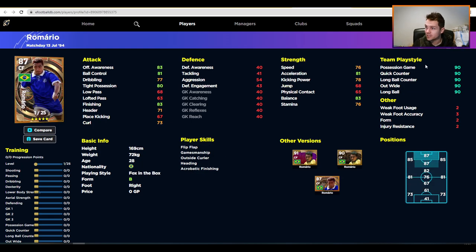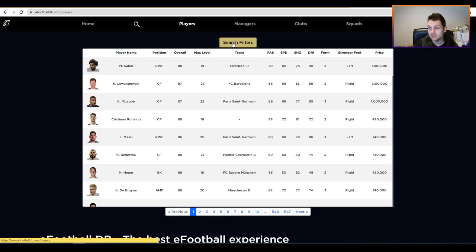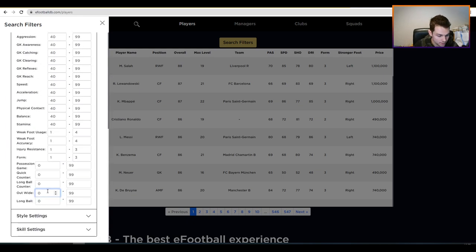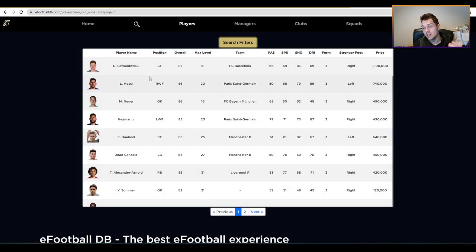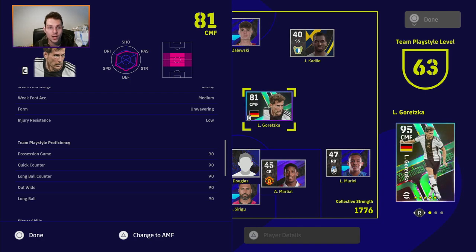Standard cards like this Neymar one are going to have one team playstyle they're proficient in, and maybe a secondary one if you're lucky — the rest are going to be pretty bad. A quick way to look: go into eFootballDB, click Players, click search filters, go down to Ability, click Out Wide, and type in 70. That'll show you players with 70-plus out wide. For example, I'm going to buy Alexander-Arnold — I can give him maybe two training points instead of wasting four to bring him up for quick counter, which you could be using on his stats.